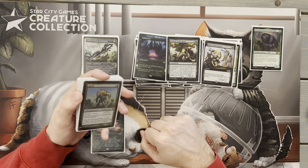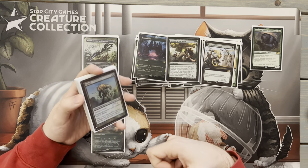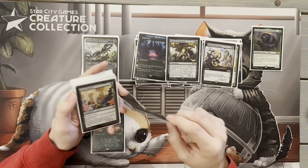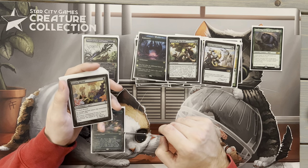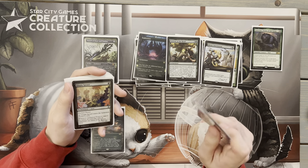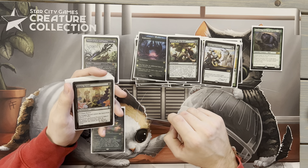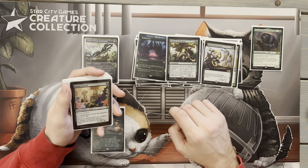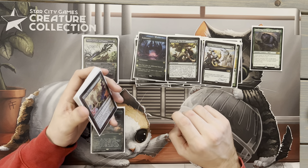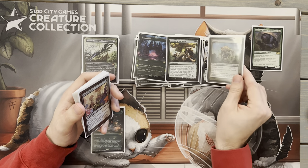We have Defense of the Heart, one of my pet cards — I absolutely love it. At the beginning of your upkeep, if an opponent controls three or more creatures, sacrifice it and go get any two creatures. Any two creatures in this deck is devastating most of the time — I can find some really fun combinations. Very rarely does it go get Craterhoof; most of the time it gets Gnawbone or Vorinclex, things that set up my strategy. It's not a bad card to keep even if we see it early.